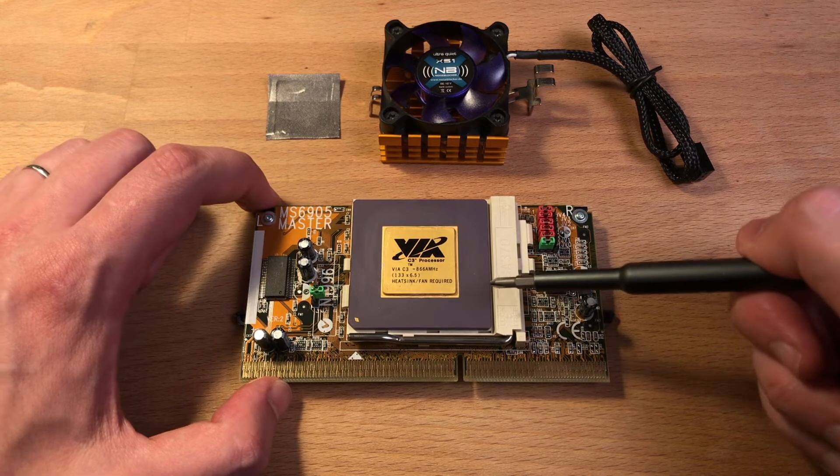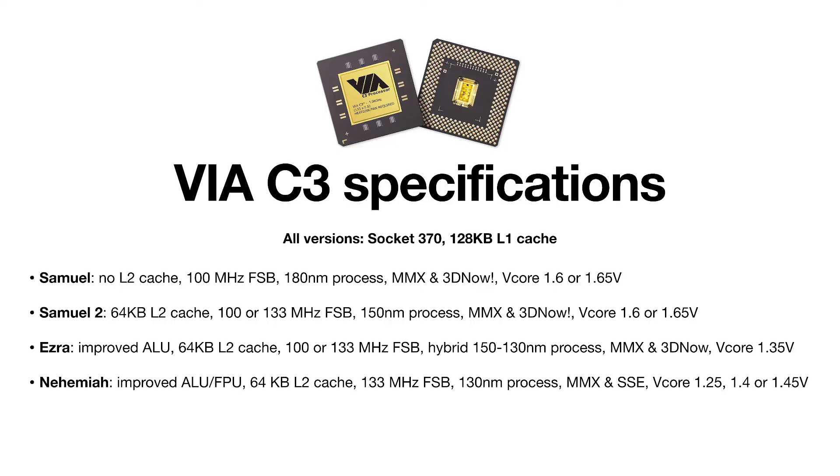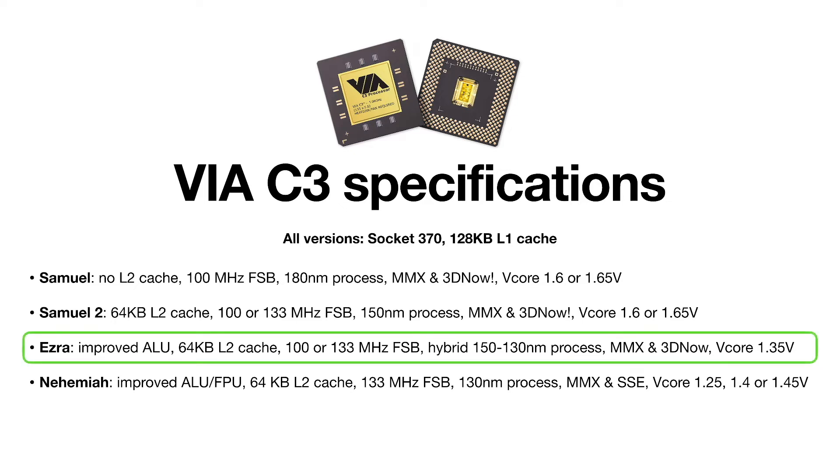I will talk about benchmark results a bit later. All VIA C3 CPUs use socket 370, the same socket as Intel Celeron and Pentium III. There were several revisions of this processor. Basically the third revision, codenamed Ezra, is what we are looking for, because it will give us the most flexibility in terms of performance scaling. The first two revisions, codenamed Samuel and Samuel II, were too slow. The final revision, called Nehemiah, is also quite interesting — it's much faster than the Ezra, up to twice as fast in some benchmarks, but it does not scale down as smoothly. Maybe I will make a video about it in the future.